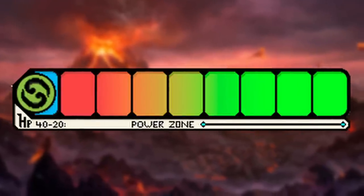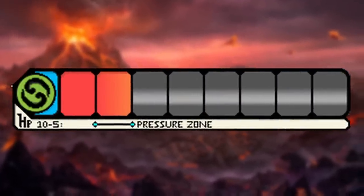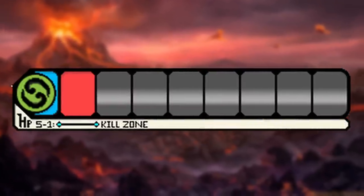Simply put, your life total is going to dictate each and every decision that you make. For this video I've broken Flesh and Blood down into a general range of four zones that players will find themselves in, all based on life total. These zones are: the power zone at 40 to 20 life, the caution zone at 20 to 10, the pressure zone at 10 to 5, and finally the kill zone at 5 to 1. Now to be clear, these zones aren't a perfect science. Different heroes and matchups can have different ranges, but I think this breakdown works as a good general template to use even if it's not perfect.